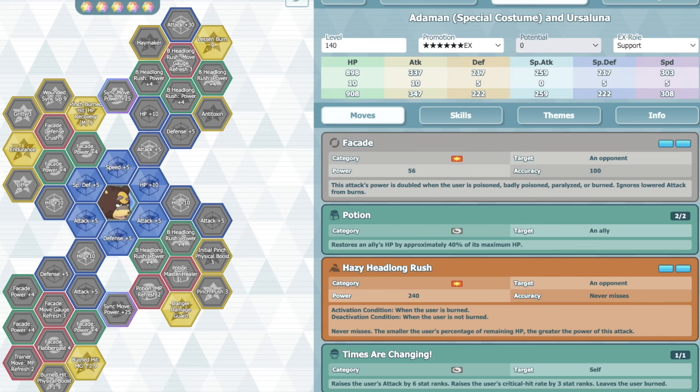Now let's talk about Sync Grid, Lucky Skills, Team Comp, all that stuff. Lucky skill-wise, he does have one of those exclusive unique character lucky skills that you can get for free from the event - Entry Physical Boost 1, which gives you plus one physical move up next on entry, the first time. I wouldn't really go for that.